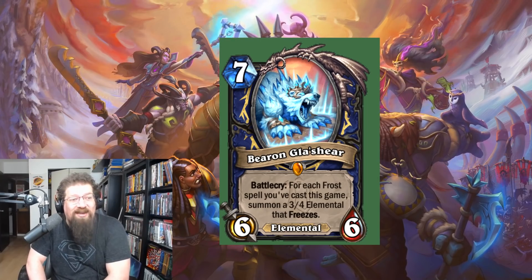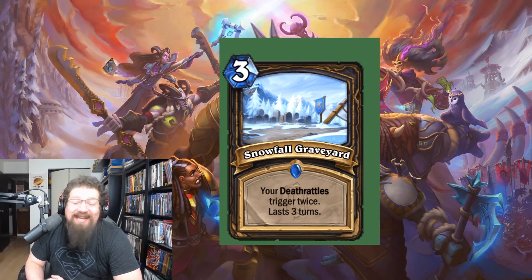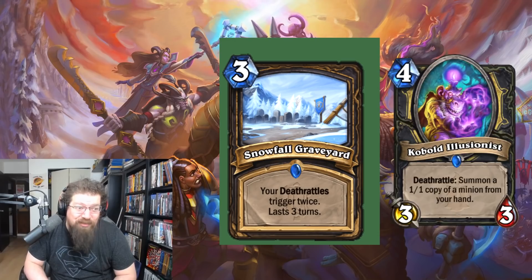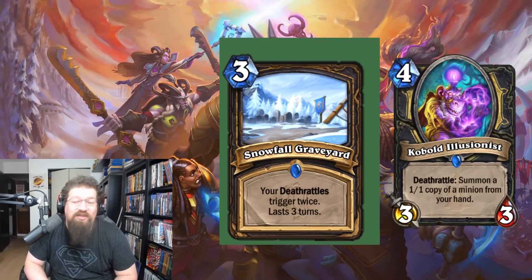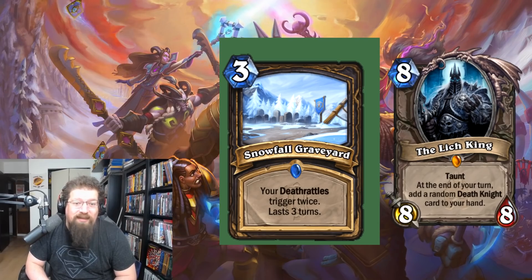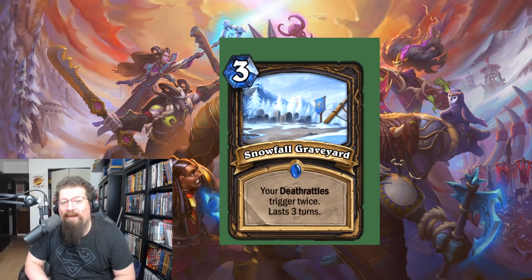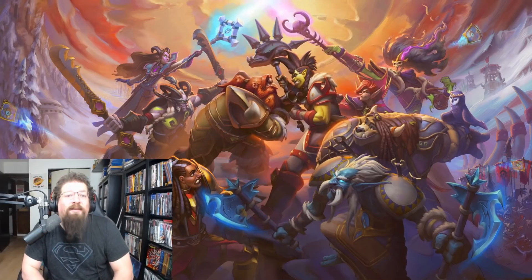At number five I have Snowfall Graveyard — a Rogue spell, three mana: your deathrattles trigger twice for the next three turns. This is probably a big leap, but death rattle Rogue can abuse this because if your deathrattles trigger twice, you play this on three and Cobalt Spellstone on four, then degenerate stuff can happen very quickly. You get copies of ridiculous big minions — Deathwing Dragonlord, Lich King, Kel'Thuzad — and Carnivorous Cube can abuse this too. Maybe big death rattle Rogue won't just be a Dane thing; it might actually be a meta player.